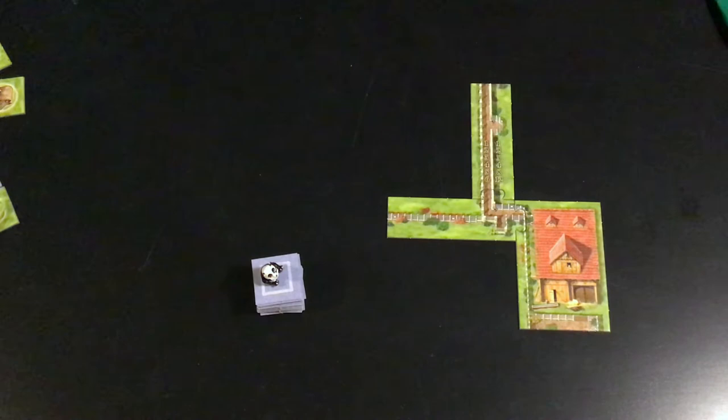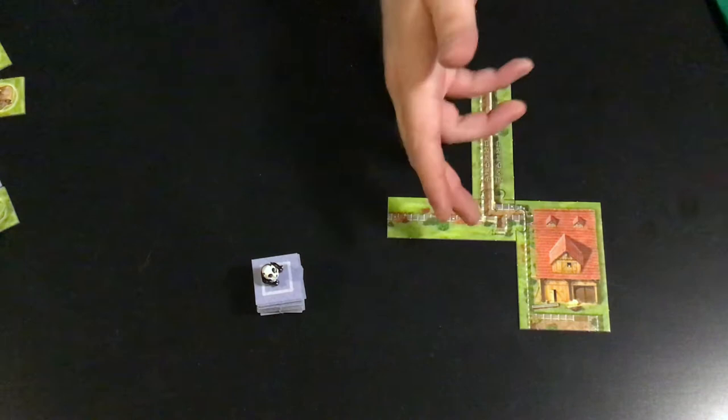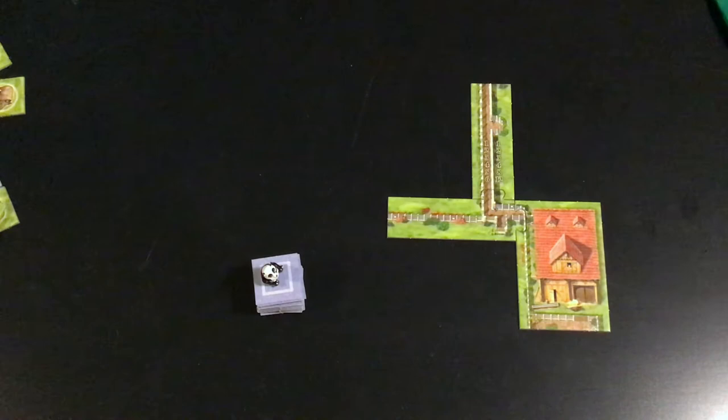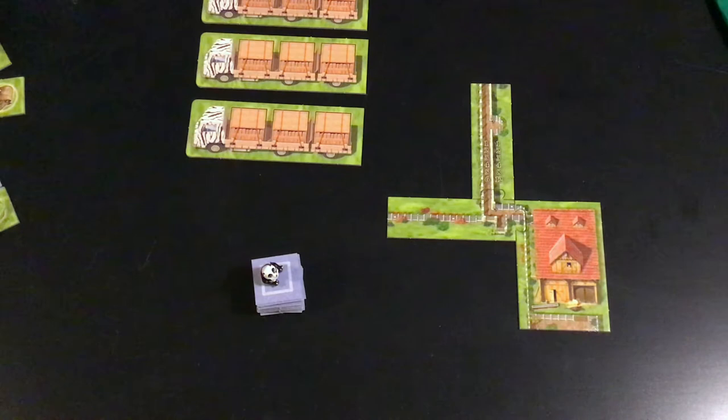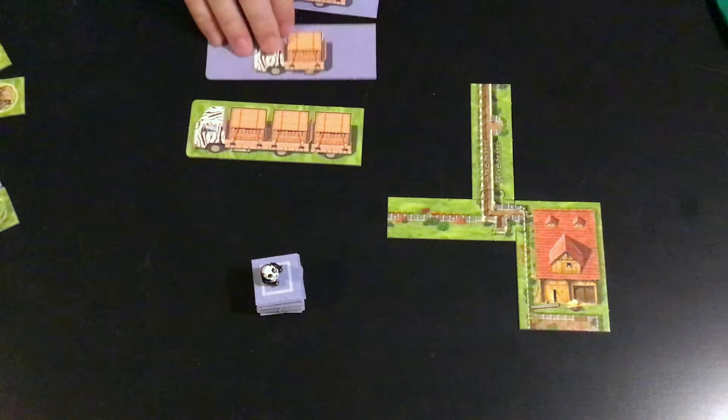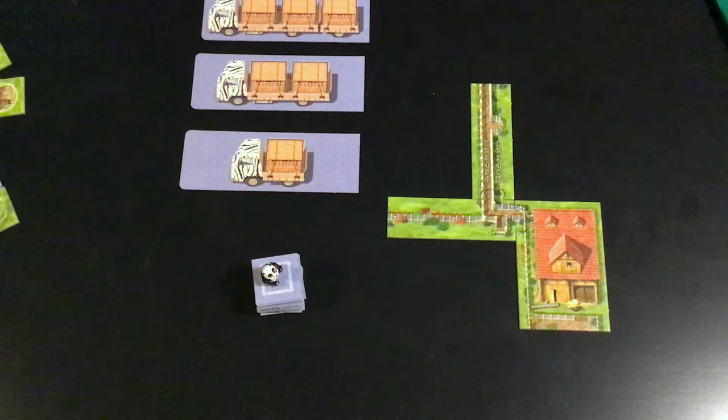To set up the game, give every player a zoo composed of three parts assembled together. There's four parts to your zoo: your barn, where you'll keep unwanted tiles you can't place, and three enclosures for animals. You're going to add one truck per player — so three trucks in a three-player game, five in a five-player game. In a two-player game, you flip some trucks over and use three trucks.